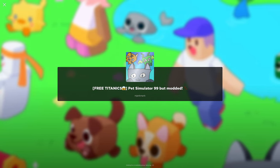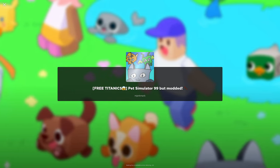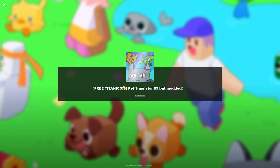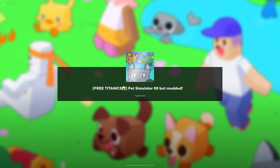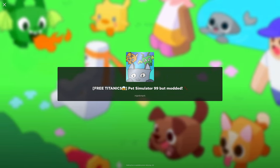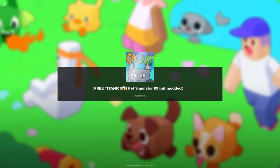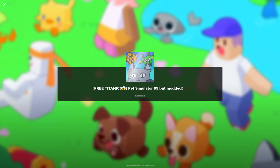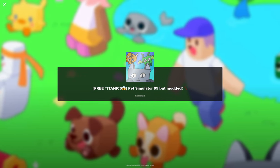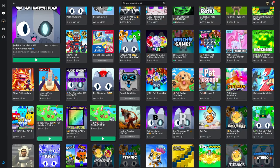I want a free titanic in the real game — but it says it's not modded, it's the real game. It's waiting for an available server, I guess because no one is playing apart from me who just joined. Even a 1K YouTuber joined and it's still waiting. All right guys, I'm not going to join that game because it's taking way too long.